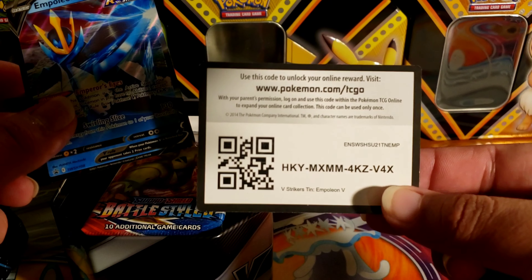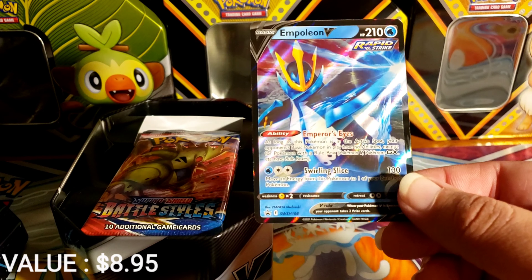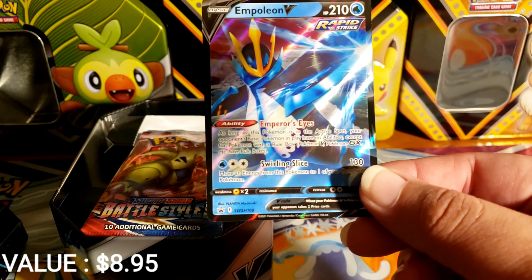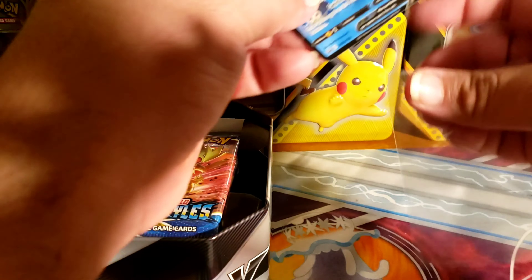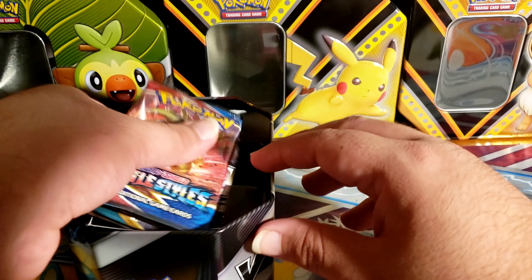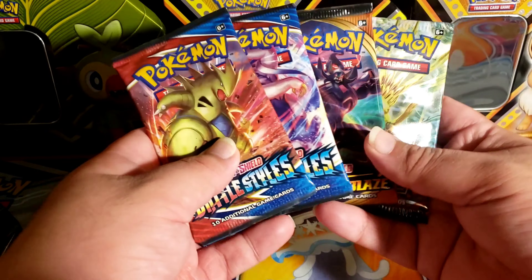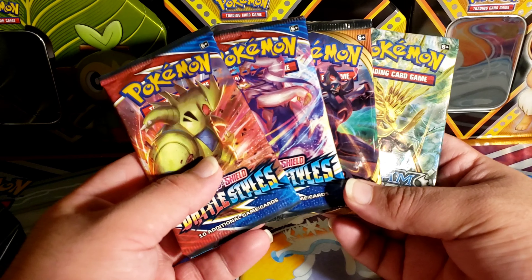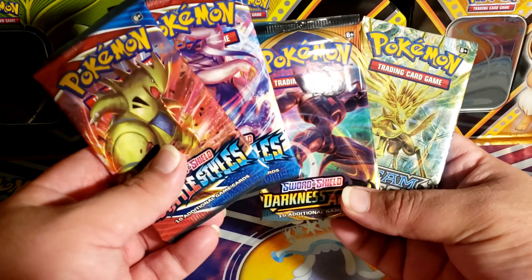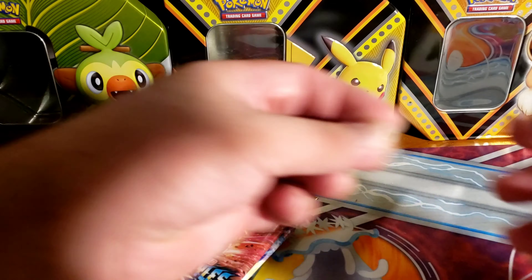This is the code card, and this is the Empoleon V — not bad. Now let's see the pack selection. In this tin we have — ugh — Steam Siege, but we got two Battle Styles and a Darkness Ablaze. Hopefully we get something good.